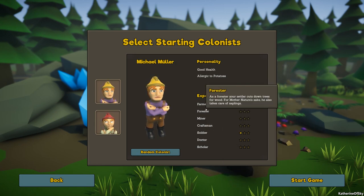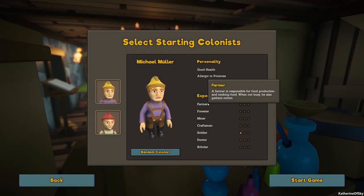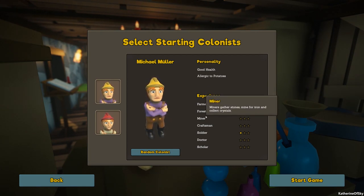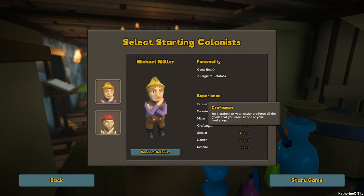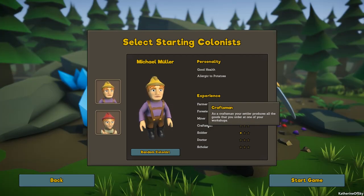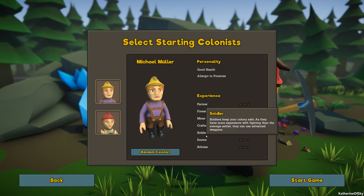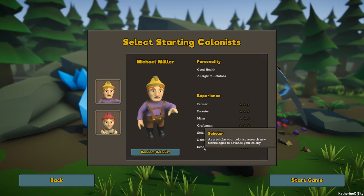He's also allergic to potatoes, so he'll avoid dishes that contain potatoes. If he's forced to eat it anyway, he'll have an allergic reaction. That sounds bad. He also has one star in soldiering. These are different skills we're going to need to survive. We have farmers who plant crops, harvest crops, gather stuff from bushes, gather tree fruit, and they also cook. Foresters cut down trees and plant saplings. Miners gather stones, mine for iron, and collect crystals. Craftsmen produce different goods and weapons. Soldiers keep our colonies safe. Doctors heal people. Scholars do all the research.